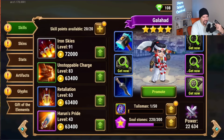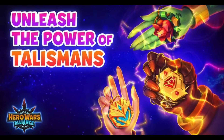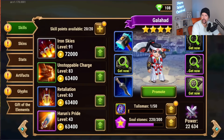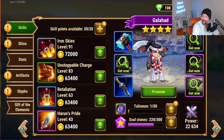What is up Heroes of Dominion? My name is Charlie. This is Hero Wars Central. In this video we're going to talk about the brand new talisman system coming to Hero Wars Alliance. We're going to show off my brand new shiny talisman for the hero Galahad. We're going to discuss the event and a little bit more that you need to know. Let's get into it.